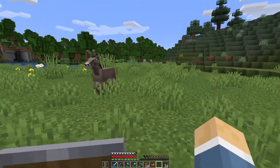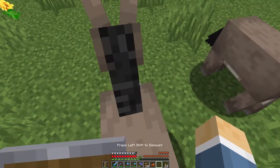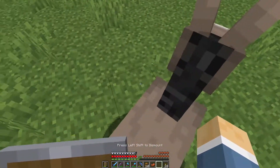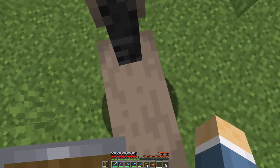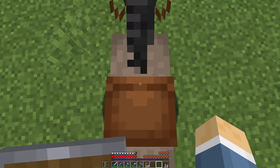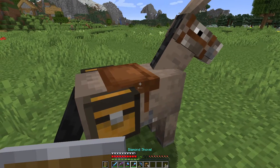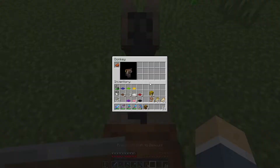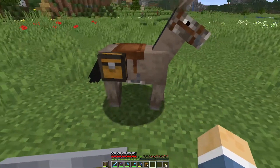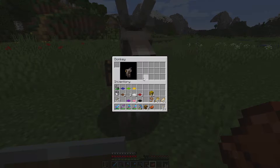When taming donkeys it's the same as any other horse or llama — tap it with the open hand and ride until you get hearts. Come on, love me with your hearts — there we go. Now we can hit the inventory screen, put a saddle in, then get off and click the side of the donkey with a chest — now this guy has storage we can access. Look at all that inventory — sweet sweet inventory. Interestingly, even if you remove the saddle, you can still access the chest inventory.